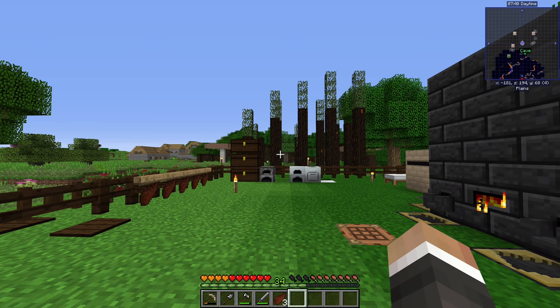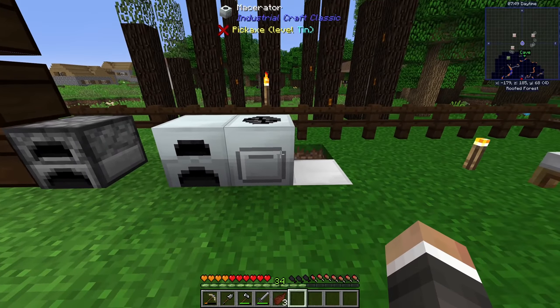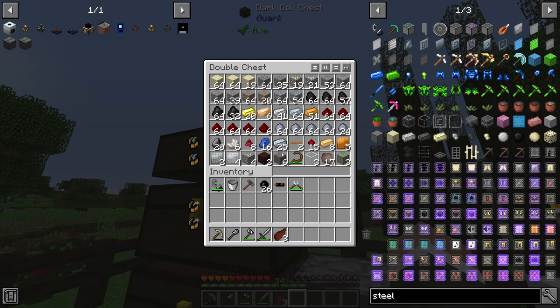Welcome back to All the Mods 3 Expert Mode. Last episode we set up our new audible link system with the macerator and electric furnace from Industrial Craft Classic. Between episodes I've done more mining trying to get as many ores as possible, specifically nickel - we've got four nickel ore right now which will get us 12 invar, but it seems super rare and difficult to find.